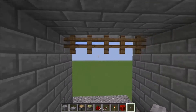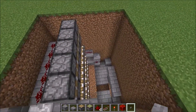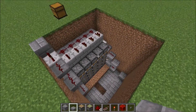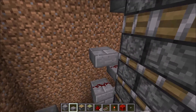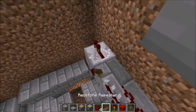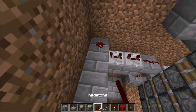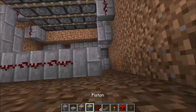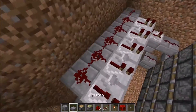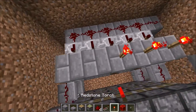Now we're going to do the part where these go back down. For the next part we're going to pull the signal from over here using a slab, and then we will have two repeaters on three ticks going like that. Then we have redstone running all the way over here with some more repeaters placing into blocks.